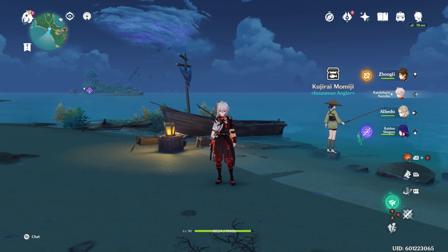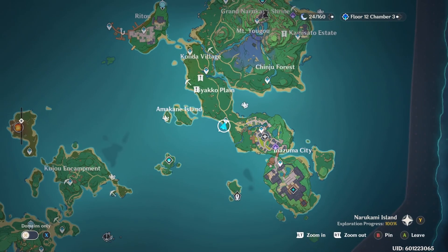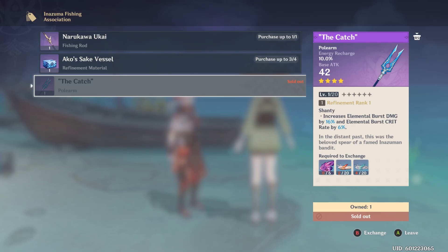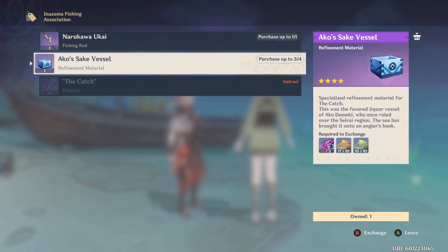I'll give you a basic rundown of everything you need to know about fishing. First, the Inazuma Angler will sell you The Catch for 6 angelfish and 20 of each koi fish. The refinement material costs 3 angelfish and 10 puffer fish per refinement, meaning you'll need a total of 40 puffer fish and 12 angelfish.